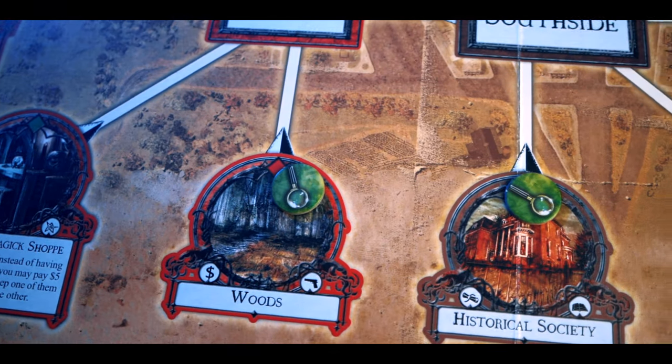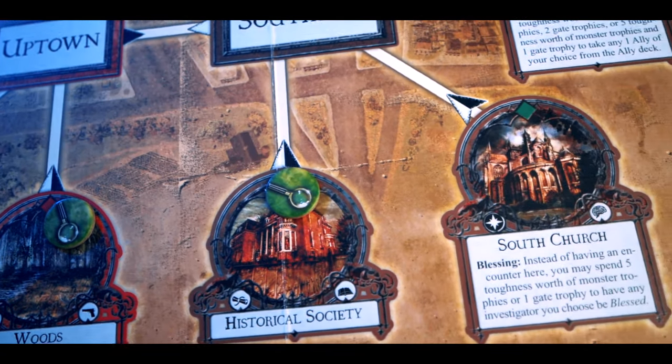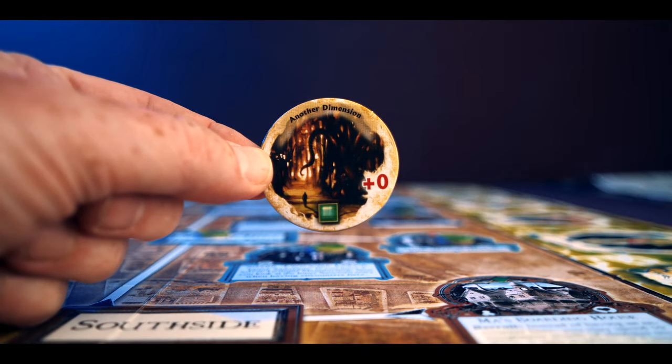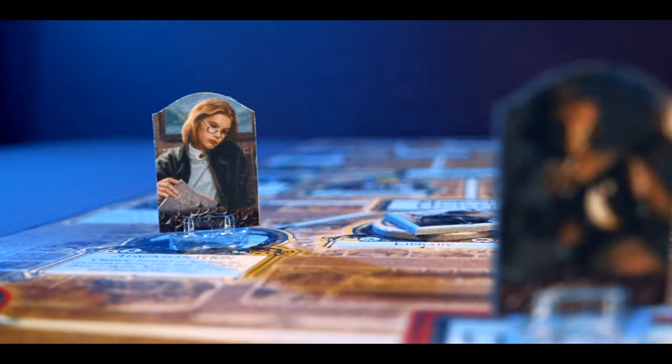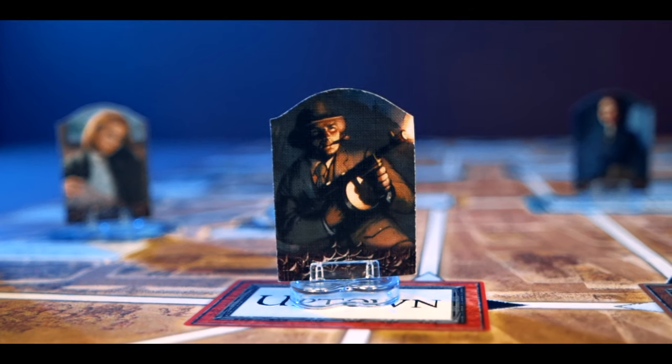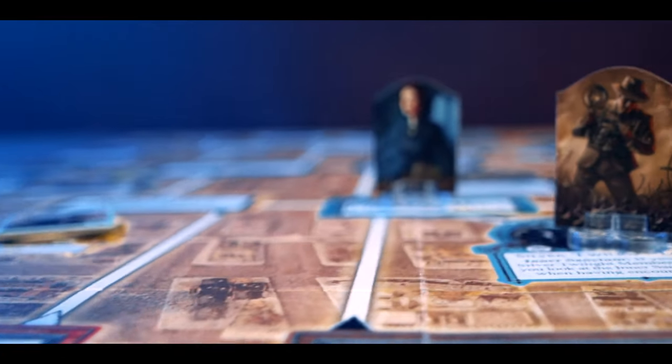Setting the game up is quite simple — you put all the cards on the table, stick the board out, place starting clues, open one gate, put a token on a location, and a monster appears, starting the cascading level of doom you'll face. The first phase is the upkeep phase where you refresh any tapped cards and use your focus to move your sliders. Then comes the movement phase — each character has a speed score and can move one space per speed point. All investigators move before proceeding to the next phase.